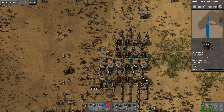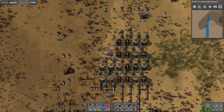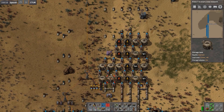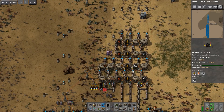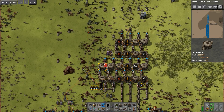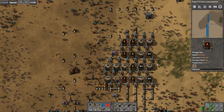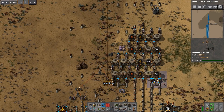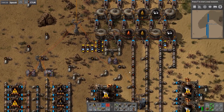We've got tanks that store light oil, tanks that store heavy oil, and a double row of tanks that store petrol. These four tanks down here were presumably for water, but because I did not connect those at the bottom they are empty and shall remain so. Now everything is hooked up to wires — everything is hooked up to either arithmetic combinators or decider combinators.